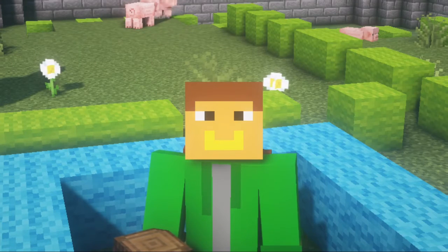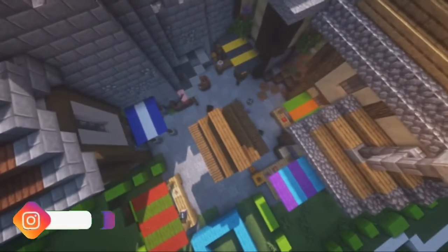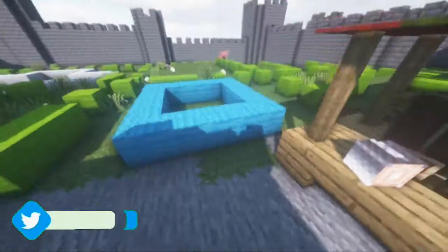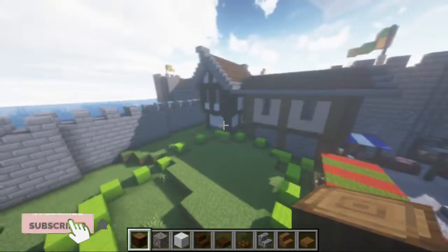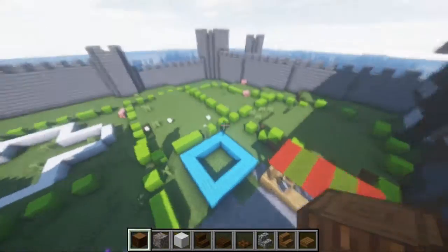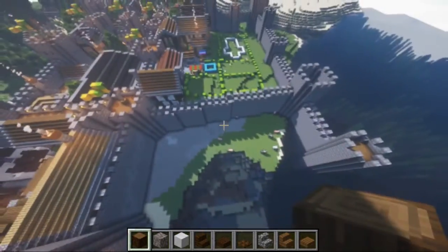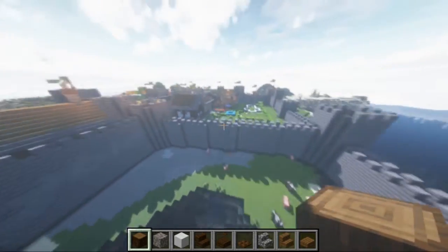Hey guys, welcome back to the video here on my channel. Today we're back in my medieval city. In the last episode we finished the market here, and I changed it up — we had bread and cake before but that's going to come to here. In the last episode I said we are going to make a house that looks a bit like this, and that's what we're going to build today. Off cam I also finished up all the walls, and in the next few episodes we are going to work on the harbor.